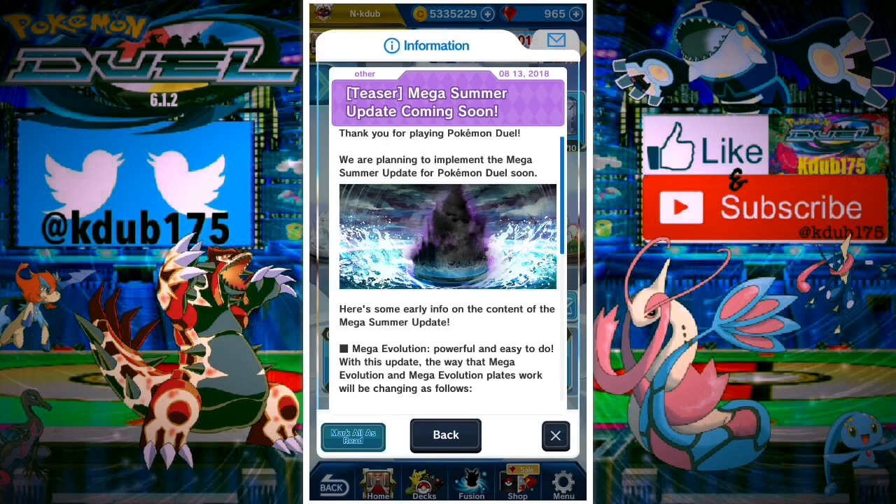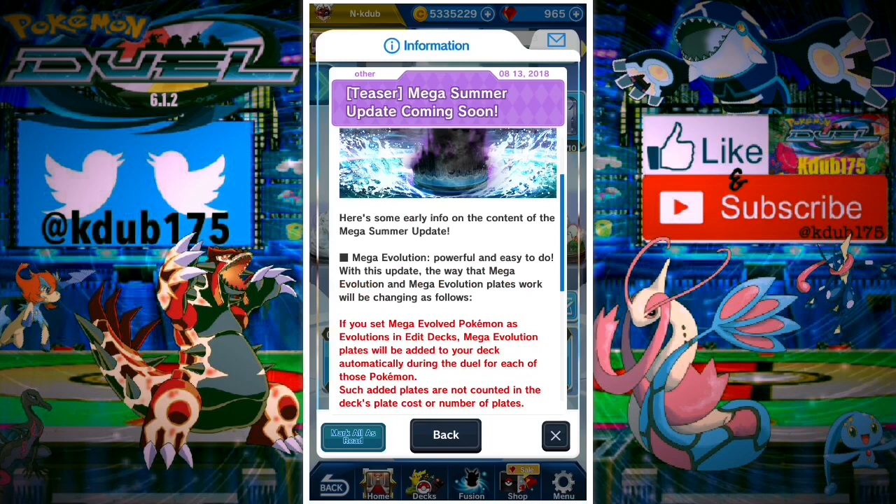We have some pretty incredible and unexpected news out of left field. A Mega Summer update is coming soon, and this image kind of looks like it might be Mega Gyarados, foreshadowing for Mega Gyarados because it's a water dark type.